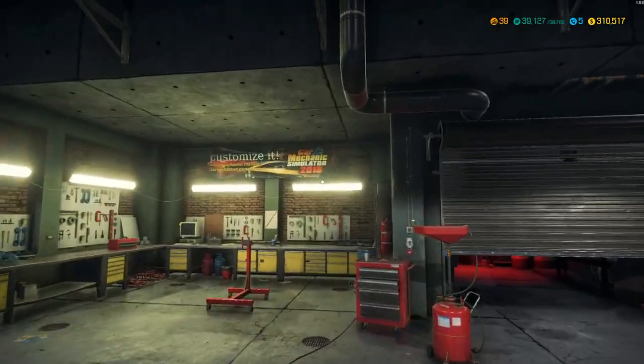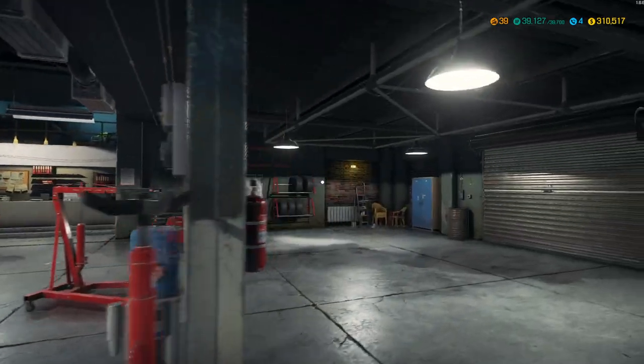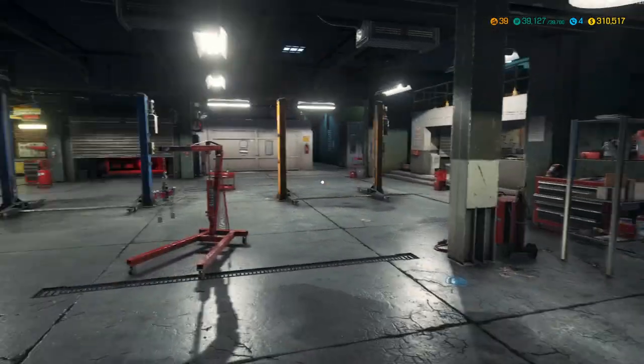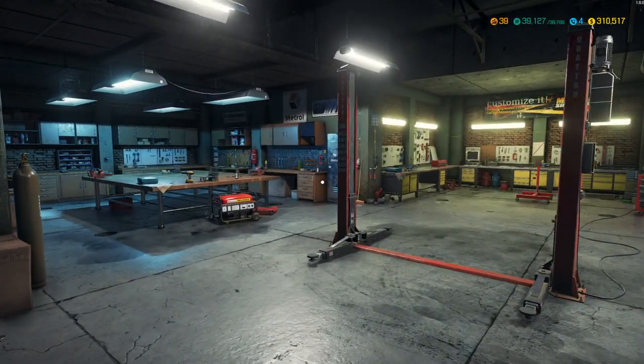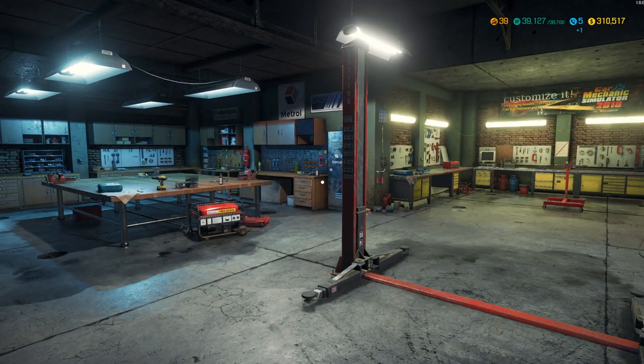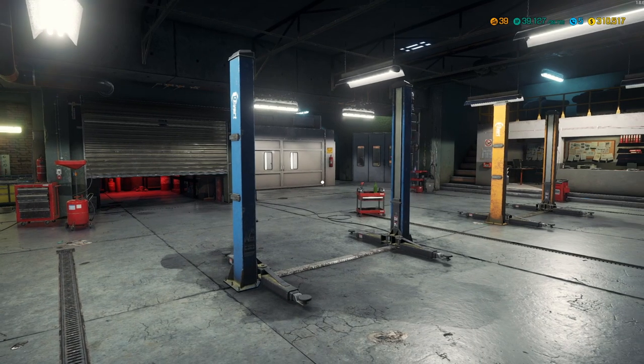Welcome back to Car Mechanic Simulator 2018. In the last episode, we repaired a customer's F-350, but it wasn't four-wheel drive, so we took it to the off-road course and it couldn't get up a hill to save its life, which is pretty interesting. Today, we're going to do a different customer job.